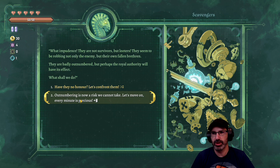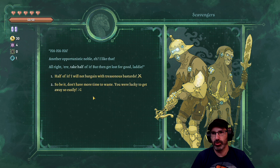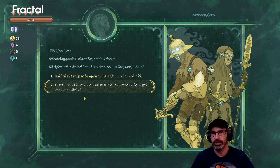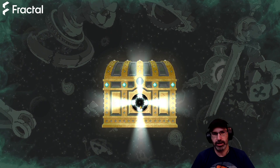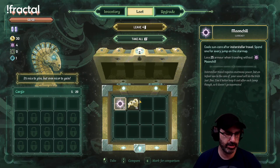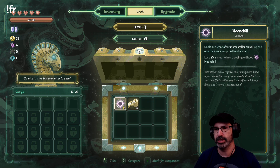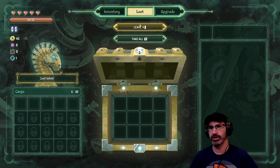There are no survivors but looters - let's confront them. Maybe they'll hand over half the spoils. So we get half without fighting - we've had that event before. Hopefully we get some different events. We got two moon chill and 15 stardust, perfect.